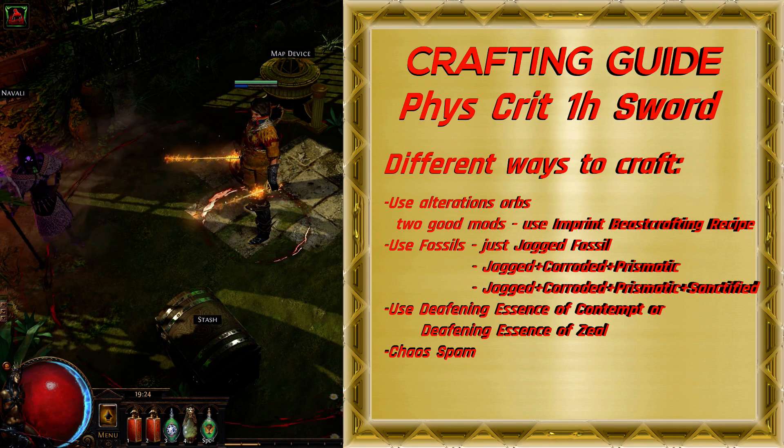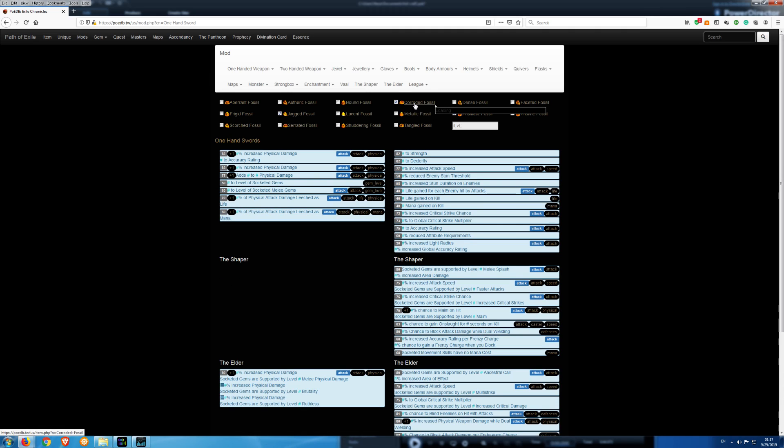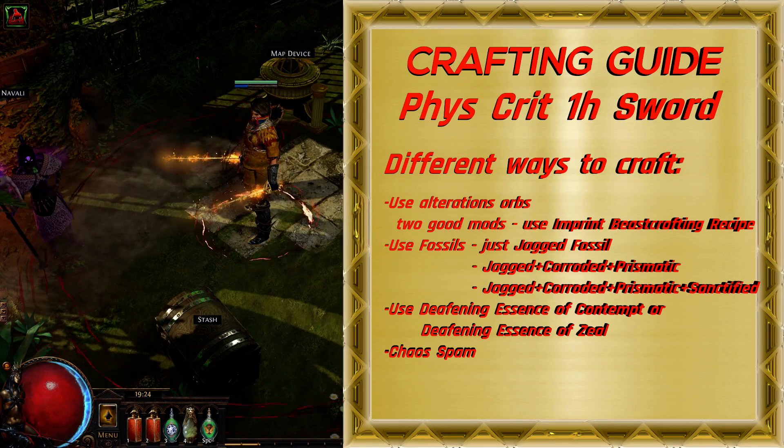If you don't like crafting with Alteration Orbs and don't mind spending more currency, you can use Fossils. You can craft with just Jagged Fossil, or go with a 3 Fossil combination and add Corroded and Prismatic Fossil. Corroded will remove all elemental mods and Prismatic will remove all poison and bleeding mods. You will have a higher chance to get the mods you need, but the problem is those mods will usually be low tier and not good for this crafting. To increase the chance to get higher tier mods, you can add Sanctified Fossil to this combination. This gives you the best chance to craft a good weapon, but the crafting costs are really high.